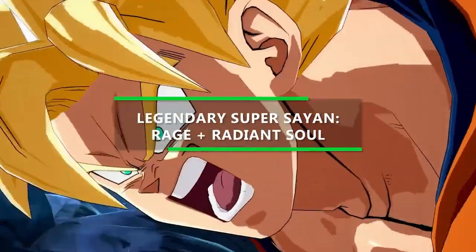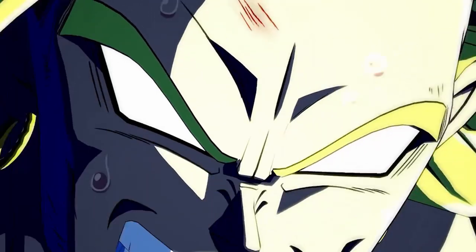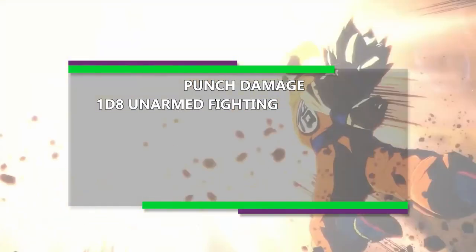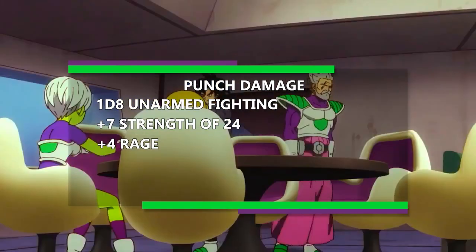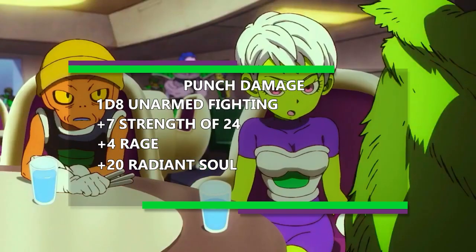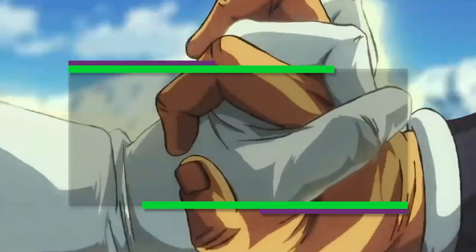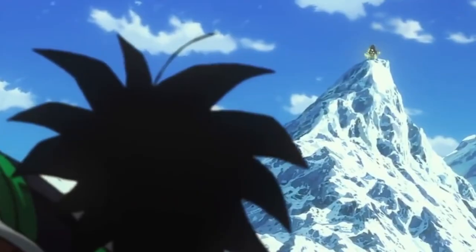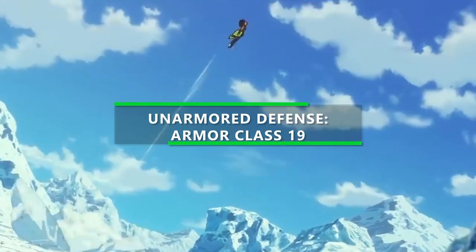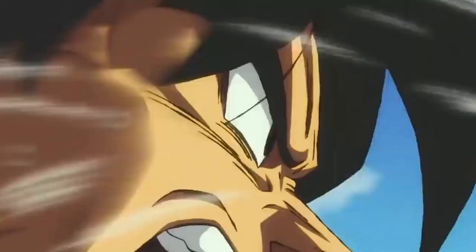So now while he's in full Super Saiyan form — and being in Super Saiyan form is a mixture of using your Rage and your Radiant Soul from being an Aasimar — a normal punch is going to deal 1d8, plus seven for your Strength modifier thanks to it becoming 24, then an additional plus four from your Rage, and finally a plus 20 radiant damage from your Protector Aasimar Radiant Soul, meaning you can deal up to 39 damage in a single punch. And if somebody wants to come back and hit you, your Unarmored Defense makes your armor class with a Constitution of 24 now a 19, even without a shield, and that could be boosted up to 20 if you happen to have that Wild Magic that boosts your armor class by one more point.